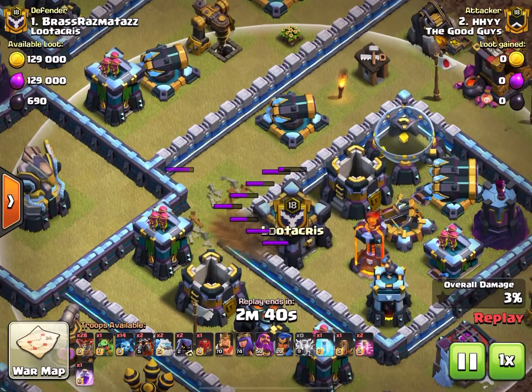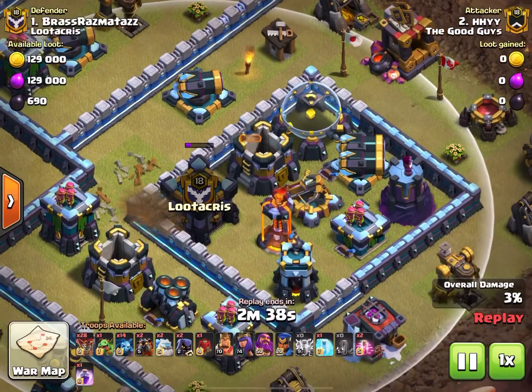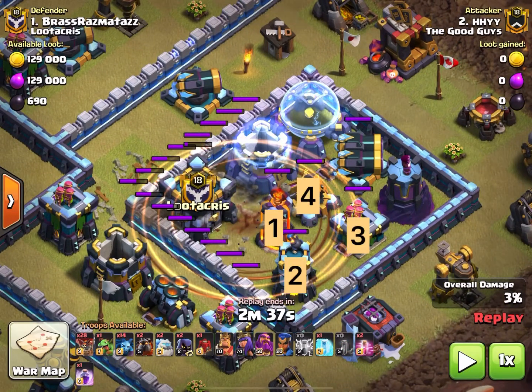Seven lightning spells took out that air defense and the air sweeper. Then the earthquake spell dropped more on the inside so it can also hit other high hit-point buildings as well, softening up and dismantling a portion of the base.